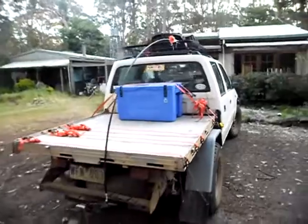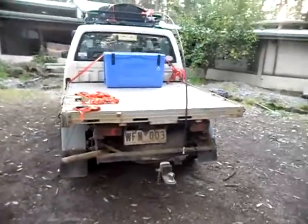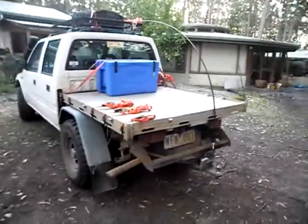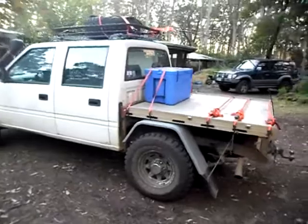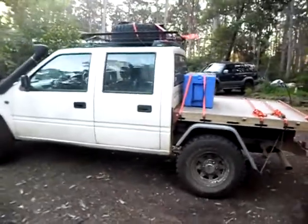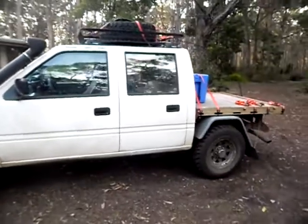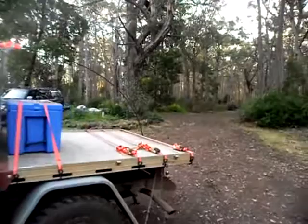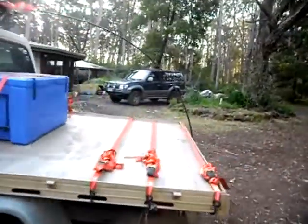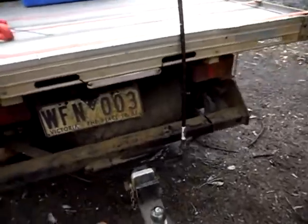For those of you who have been following the build thread on Mighty Car Mods, I've actually just fitted my sand flag. So basically, I've got a U-clamp onto the roof rack. Once I let that go, the flag's up and flailing around like it should, and basically I can be spotted when I'm in the sand dune.